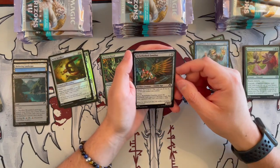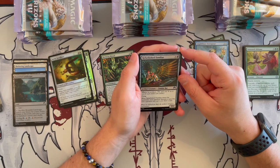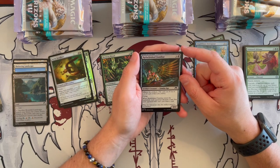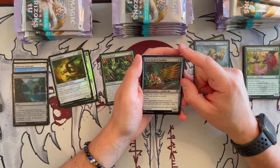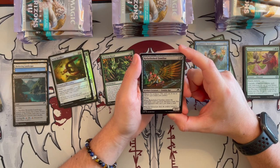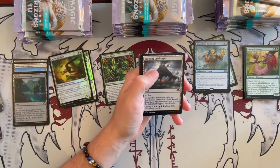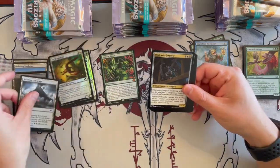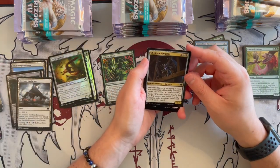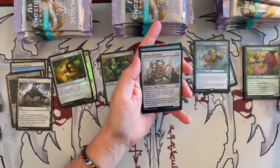Then we have Refurbished Familiar — a 2/1 that costs 4. It's a Zombie Rat artifact creature with Affinity for Artifacts and Flying. When it enters the battlefield, each opponent draws a card. For each opponent who can, you get to draw a card. Then another of those lands. And we have Obstinate Gargoyle — has Flying. As long as it's modified, it's a 2/2 that costs 3 with Persist, so it comes back into play.